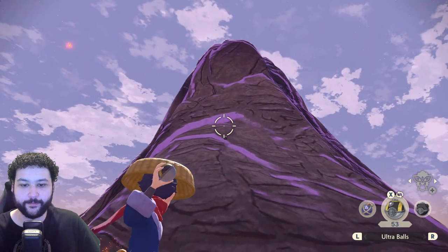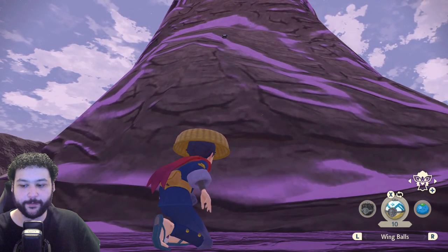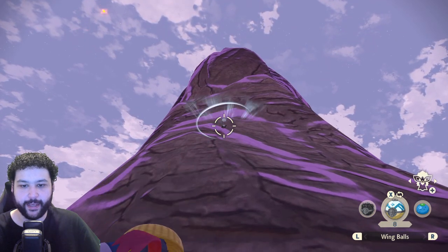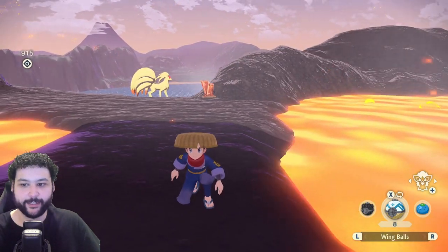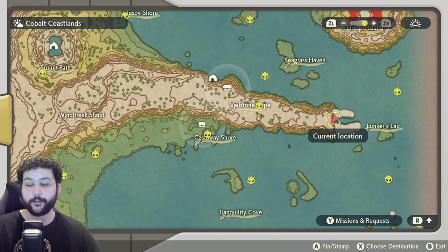Now for Cobalt Coastlands Unown. Our first one can be found right next to the alpha Ninetales up on the volcano. This can be a little bit trickier to get, so I recommend a wing ball for the extra distance. Aiming is going to be the hardest part, and watch out for the Ninetales — this thing can definitely take you out, so I may recommend taking it out first.